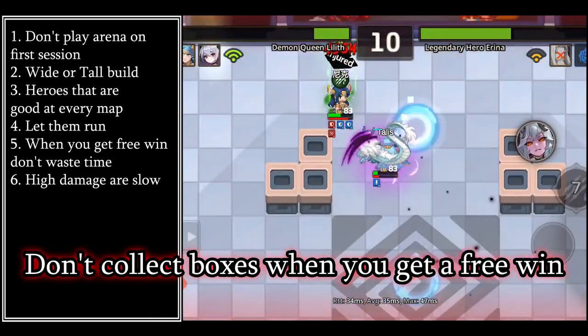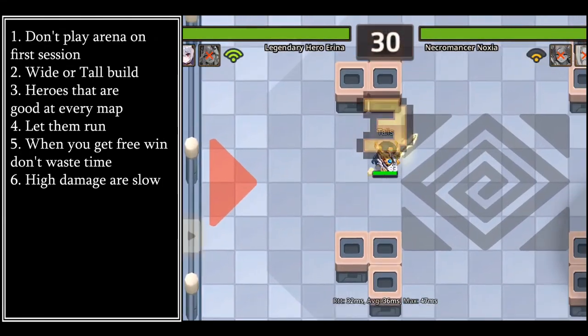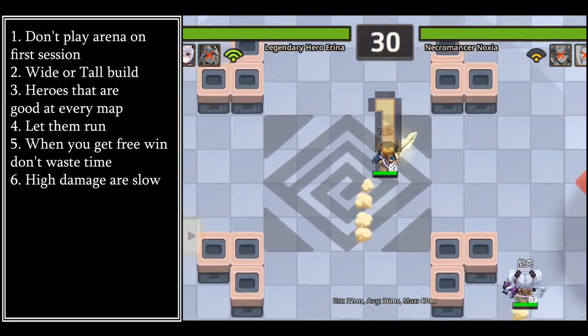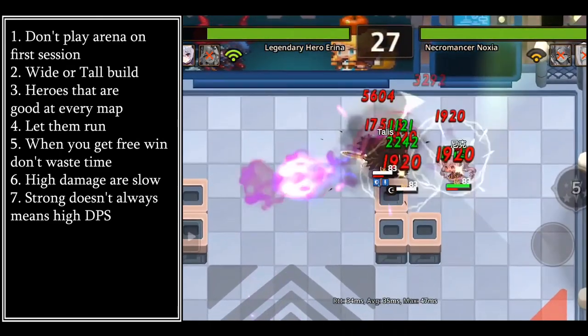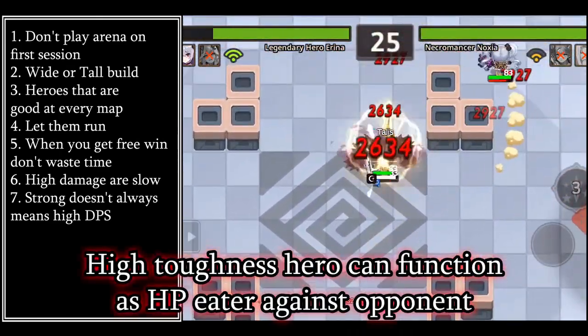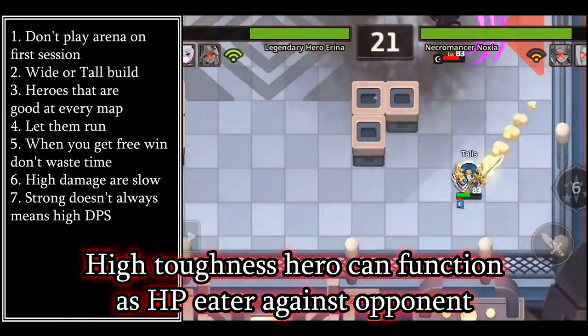Pick arena heroes based on your playstyle. High damage doesn't mean auto win — as a beginner, you might want to pick heroes that are easy to use. Heroes with high damage are usually slow and hard to maneuver. Strong heroes does not mean high DPS; a hero with high defense can win a round just by running away from fights.